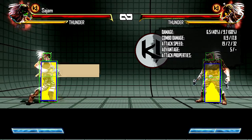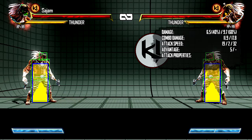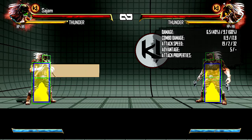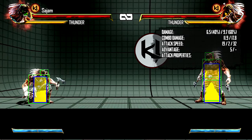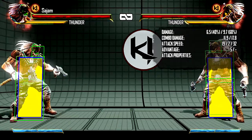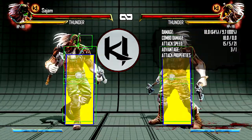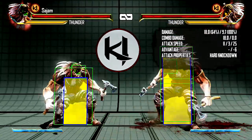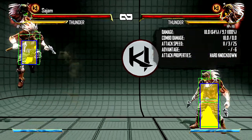Stand light kick has a lot of range and you can buffer it into anything. Crouch light kick is really good too. Stand medium kick has a lot of range and it's very easy to buffer stuff into it. Crouch medium kick has a little less range than his stand version, but it's a low normal so that's good. Stand heavy kick is awesome — you can see it moves him forward, so you can walk backwards and it'll still hit. His sweep, crouch heavy kick, is also very good, very hard to punish and deal with. Yeah, he has really nice normals.